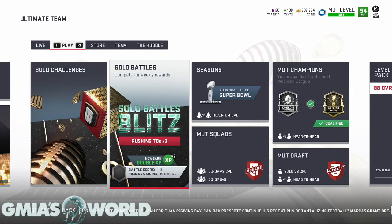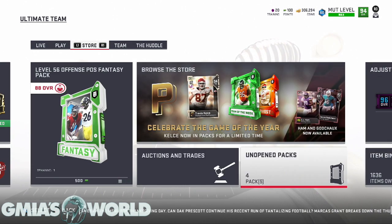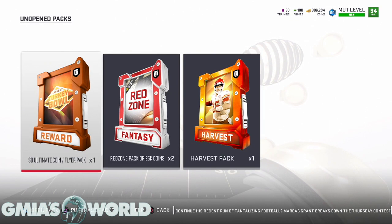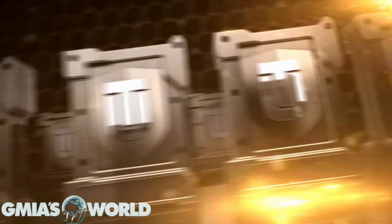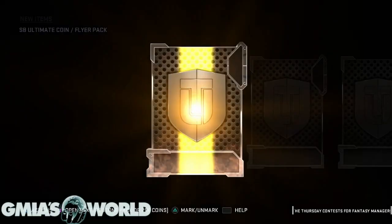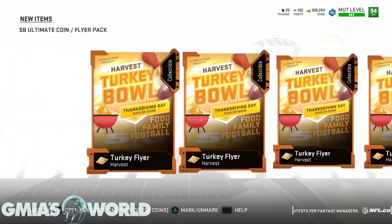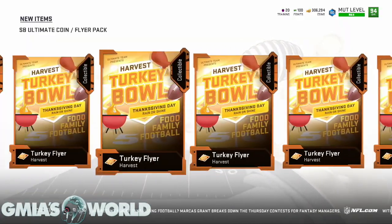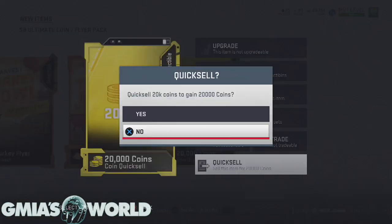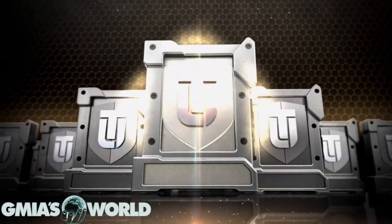Go ahead and like the video before we get into the pack opening. They give you four packs — this is the 20k reward. Got my turkey bow flyer, 20k coins — bam. So we get that, that's seven total, and we're at 20k. All good right there.